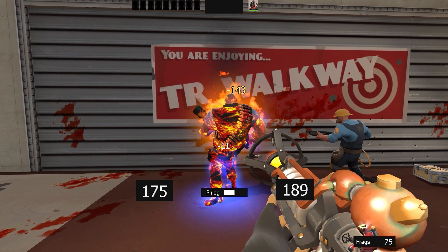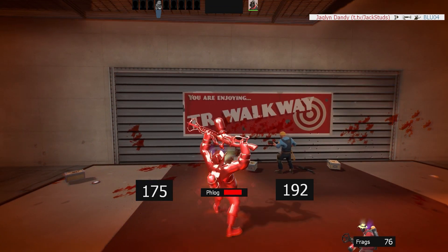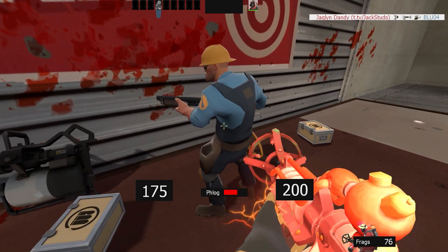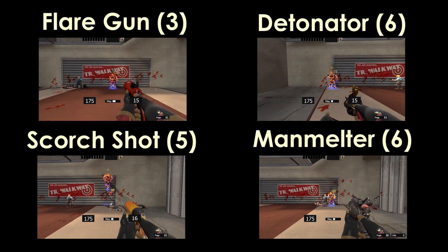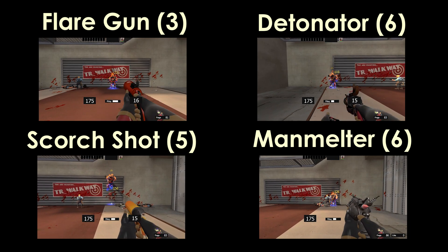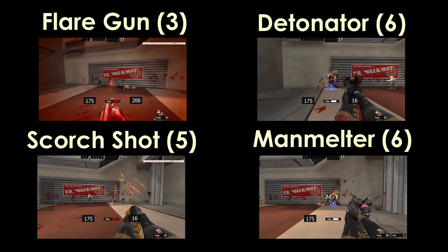If you don't want to be playing Pyro without airblast, charging the Phlogistinator quickly is something to keep in mind. It takes 300 damage to fill, or a single heavy's worth of health. The flare gun charges the fastest, while the Scorch Shot and Detonator are far more consistent. Ironically, the Manmelter is the slowest, but only because it doesn't have splash damage like the Detonator.